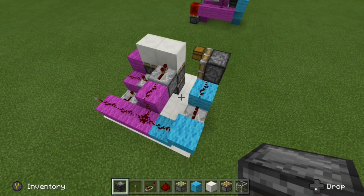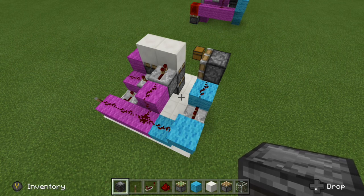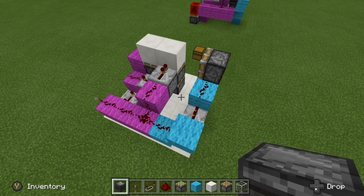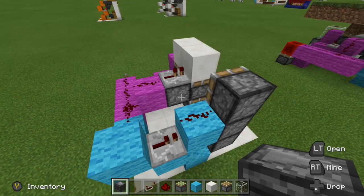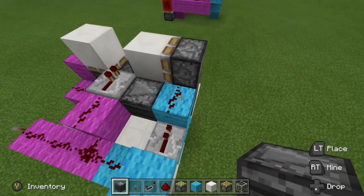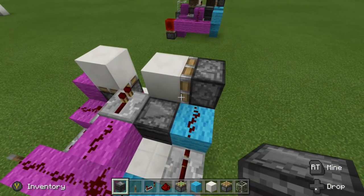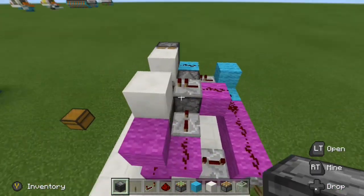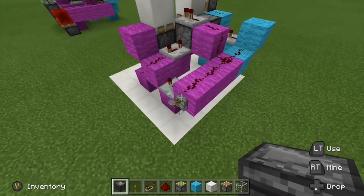For the retraction phase, this is actually the most simple thing to set up but probably the most confusing part to understand — at least for me — because it involves observers. What we're going to do is grab our observer and place it against this dropper right here. Our arrow should be facing towards our redstone over here. As you saw, the double piston extender was retracted — that is the redstone all done. If we flip our lever...